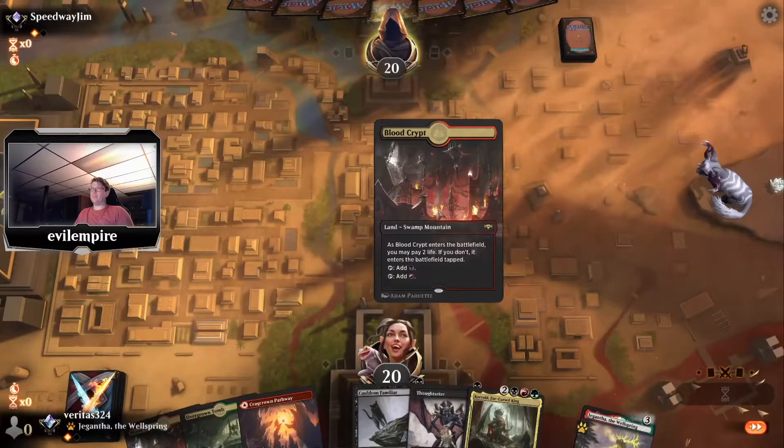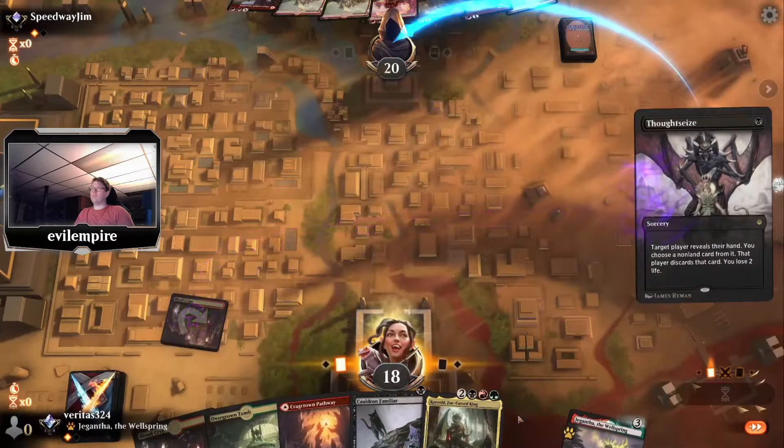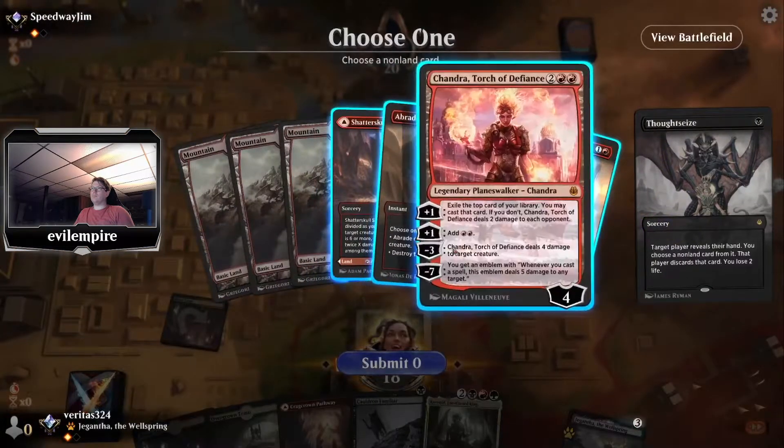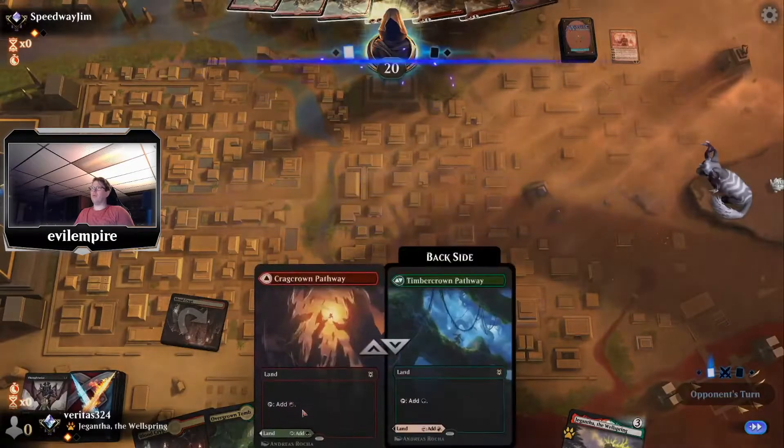We drew the Thoughtseize so we'll do that turn one. We take the Chandra — I love it when a plan comes together.